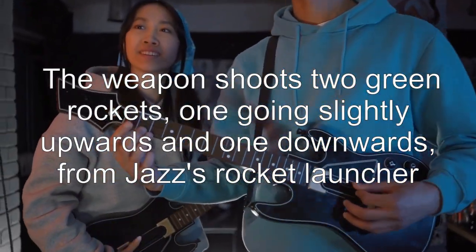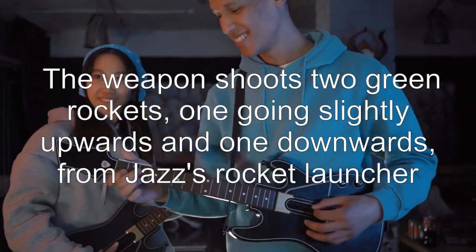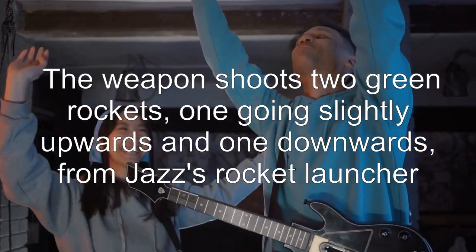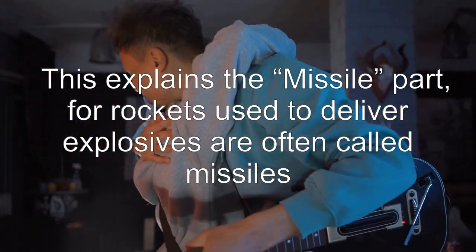The weapon shoots two green rockets — one going slightly upwards and one downwards — from Jazz's rocket launcher. This explains the missile part, as rockets used to deliver explosives are often called missiles.